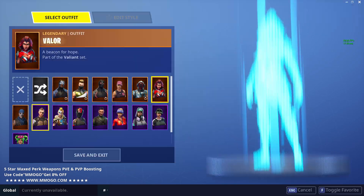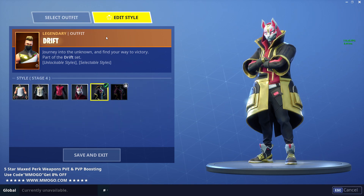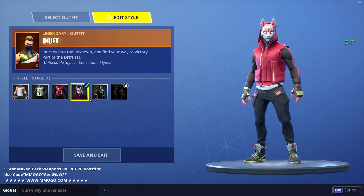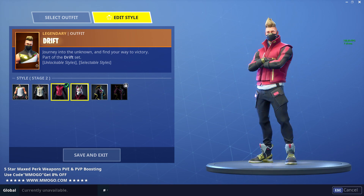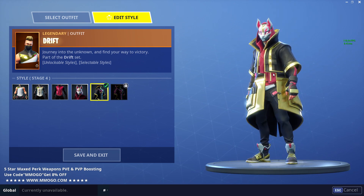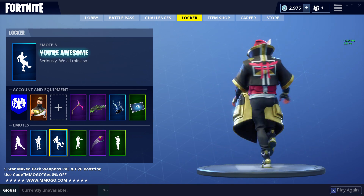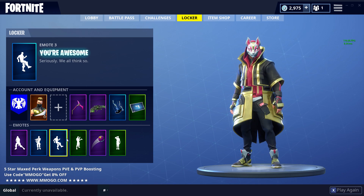But the most major one is on the Drift Skin, on Stage 4, and I also assume Stage 5 style. Because on Stages 1, 2, and 3 he doesn't have the trench coat, but on Stage 4 he has the trench coat — you can see it's all jagged there — and that just gets really stuck.